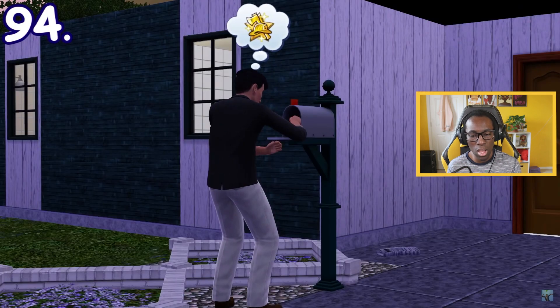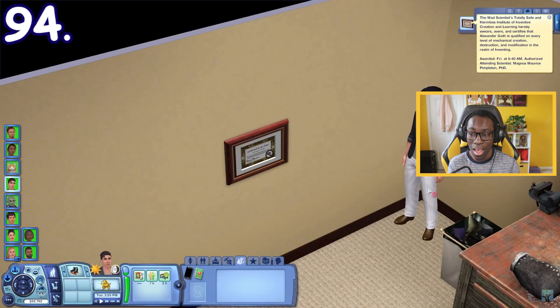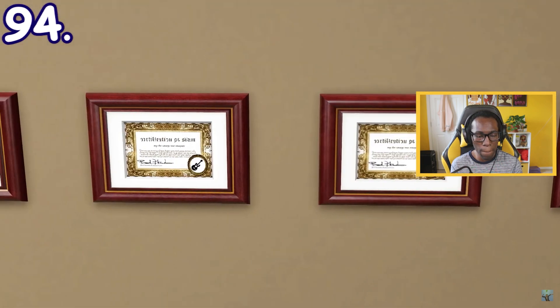Mastering certain skills will reward you with a certificate being sent to you. The certificate can be proudly hung on your wall or sold for 1,000 simoleons. Almost every skill has its own unique certificate with unique descriptions.